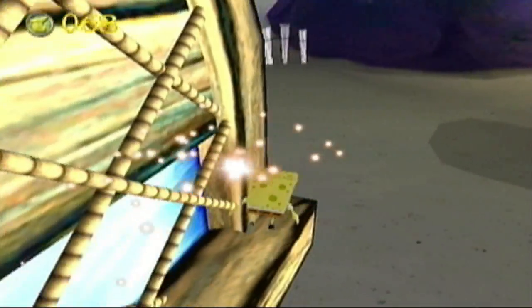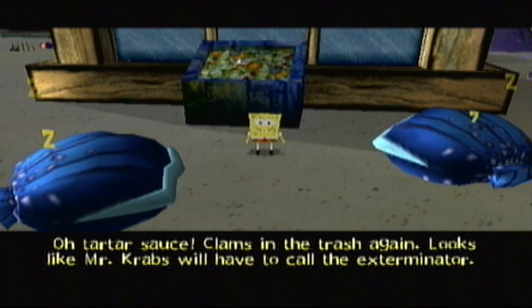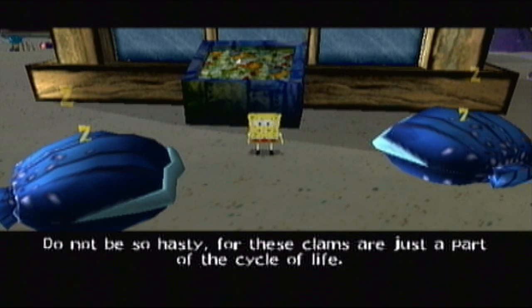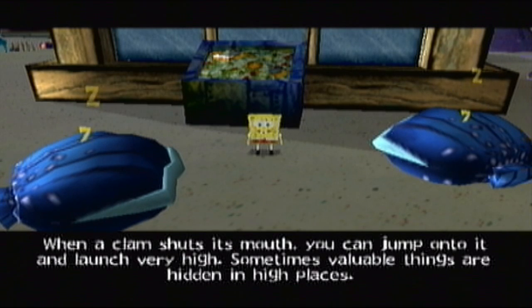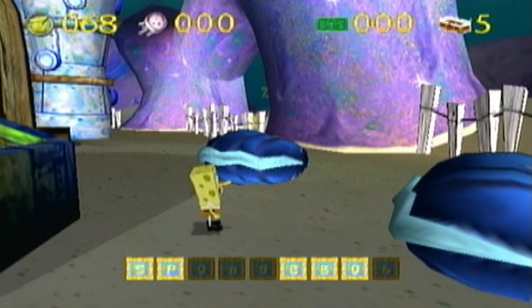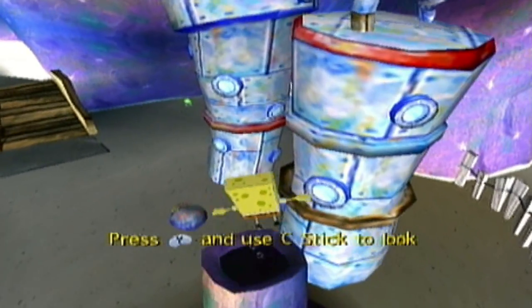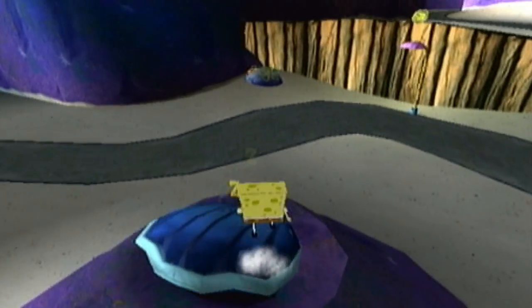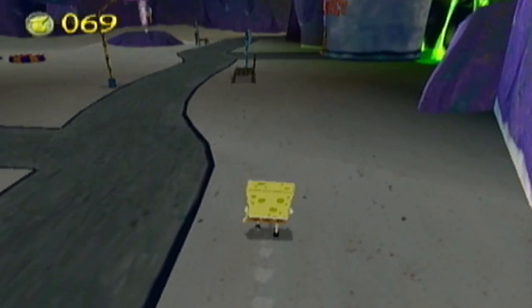Got a bunch of doubloons on either side of the Krusty Krab. Then the in-game narrator chimes in: 'Tartar sauce, clams in the trash again. Looks like Mr. Krabs will have to call the exterminator.' To which the narrator responds: 'Do not be so hasty, for these clams are just part of the cycle of life. When a clam shuts its mouth, you can jump onto it and launch very high. Sometimes valuable things are hidden in high places.' Sure — go ahead and explain exactly what I just explained a few minutes ago! Yeah, this game tends to be a lot more descriptive than it needs to be, basically teaching newbies how to play.